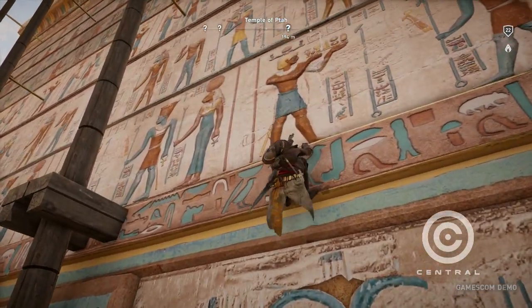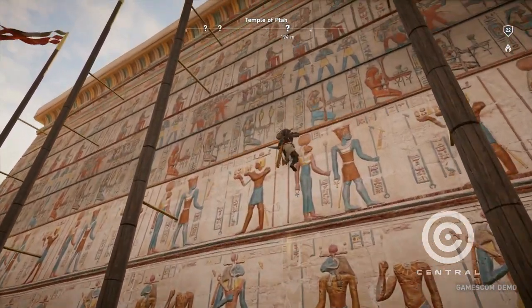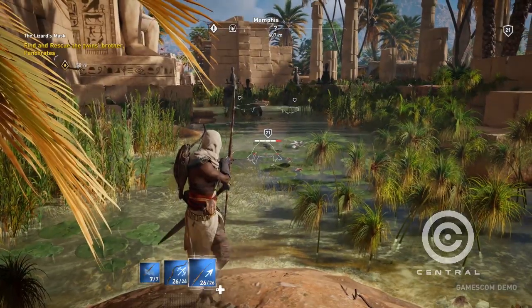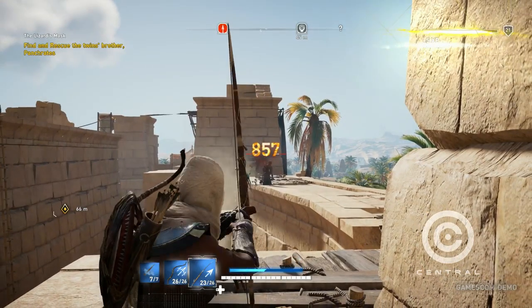Next to capturing the scale and detail of Egypt, the game's biggest task is to fill its vast spaces with interesting things to see and do. The Egypt of Assassin's Creed Origins is a dynamic place — one where you'll always be able to find wildlife to hunt, a secret to uncover, a bandit gang to raid, or a quest to pursue.